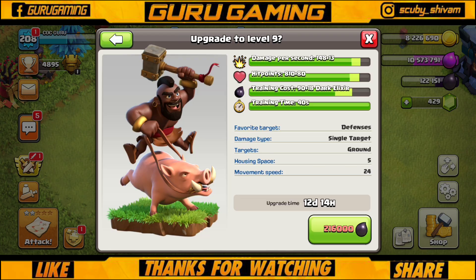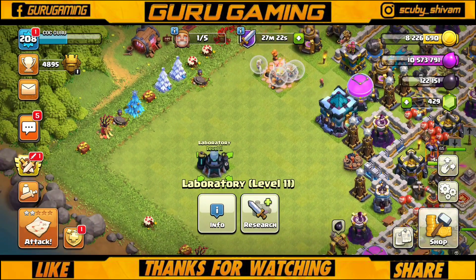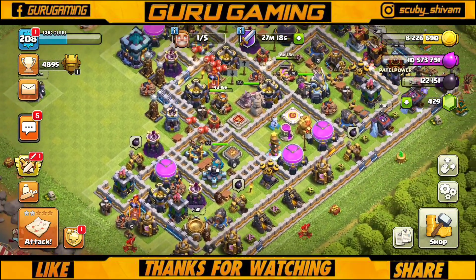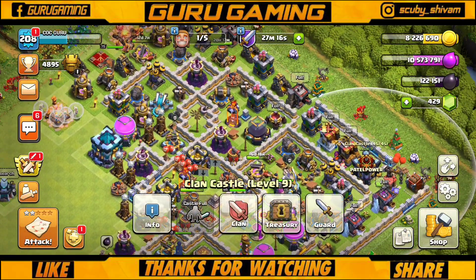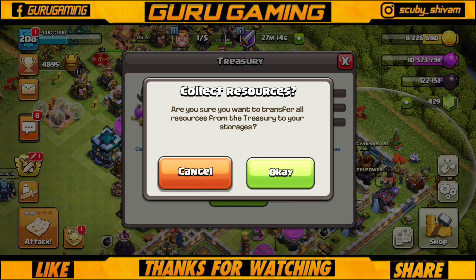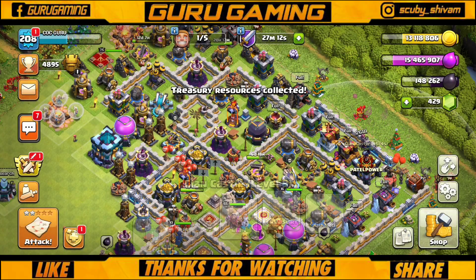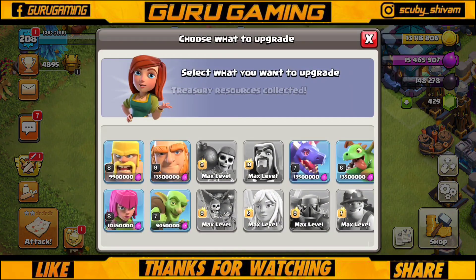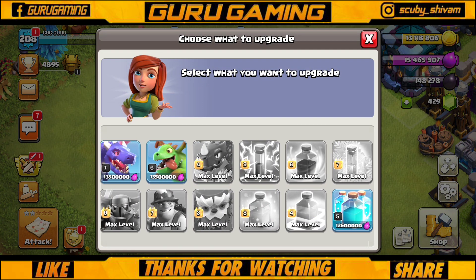After that we need 2,16,000 elixir, so first I'll grab loot from my Clan Castle. Here it is — our elixir is full, so we will upgrade some things using elixir. We can upgrade two things right now.